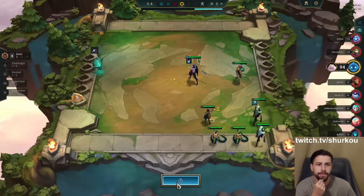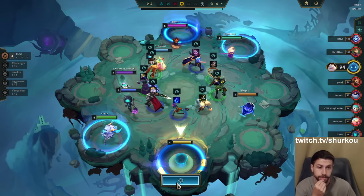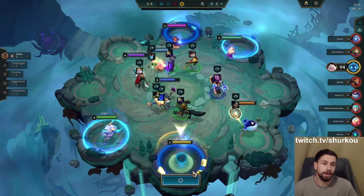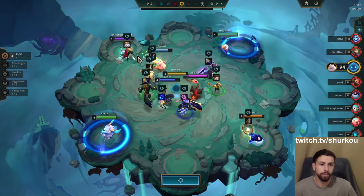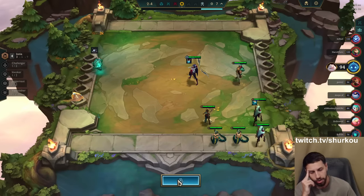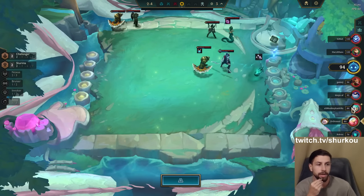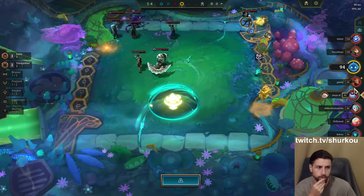What do we do here? Titans? Or do we just go for a tank item? The Bramble Vest is gone. Don't really want the Sunfire, don't really want anything else. I'll just go for the Bow, but I don't think I go Titans. I think I aim for the Last Whisper — super important, most important item when you play Xayah, Neela.